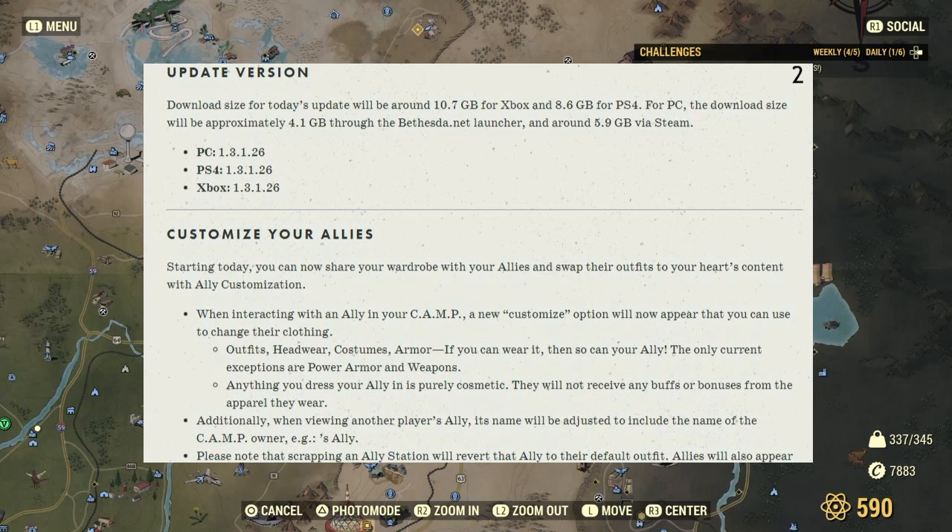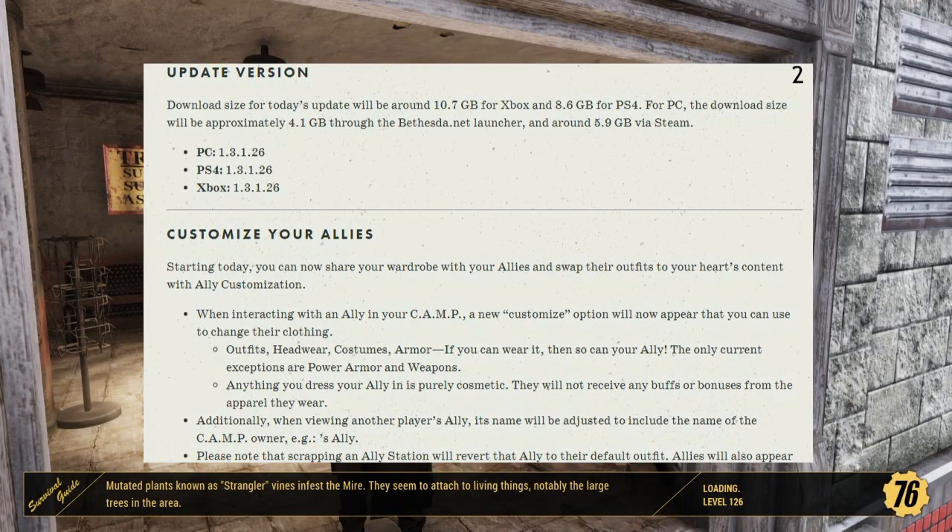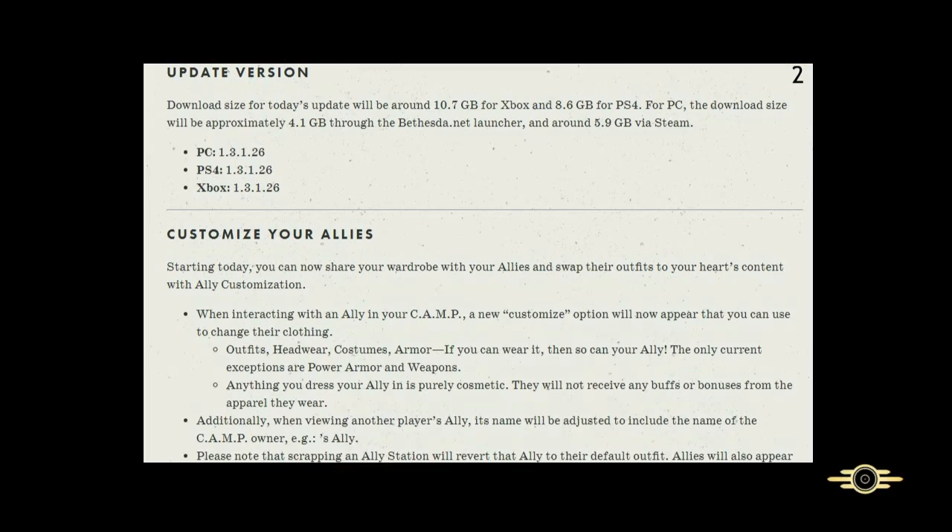Anything you dress your ally in is purely cosmetic — they will not receive any buffs or bonuses from the apparel they wear. Additionally, when viewing another player's ally, its name will be adjusted to include the name of the camp owner. Please note that scrapping an ally station will revert the ally to their default outfit. Allies will also appear to be in their default outfit if they are in an instance with you.